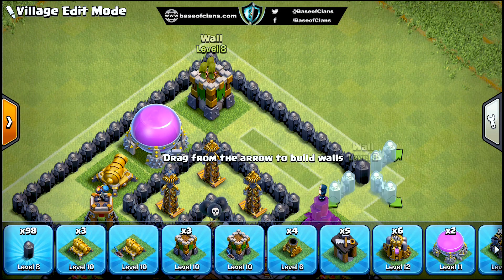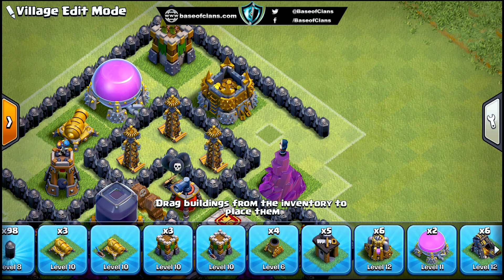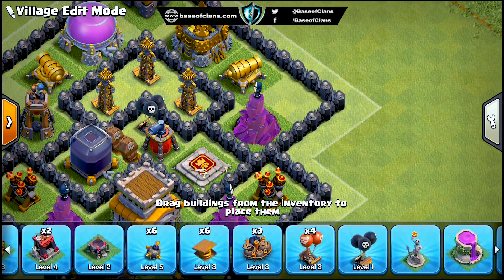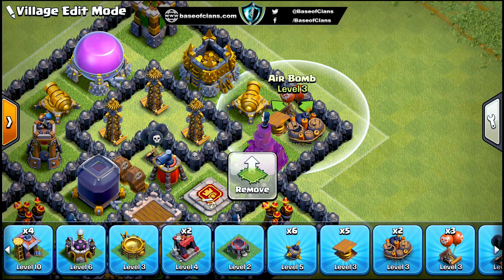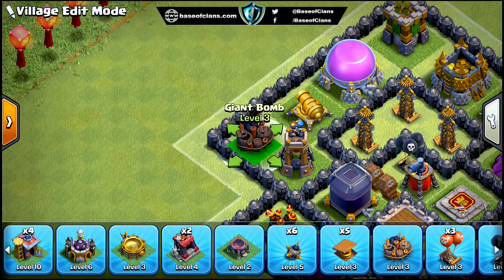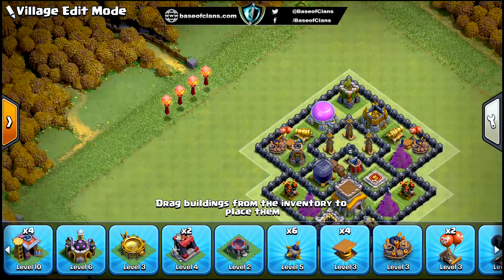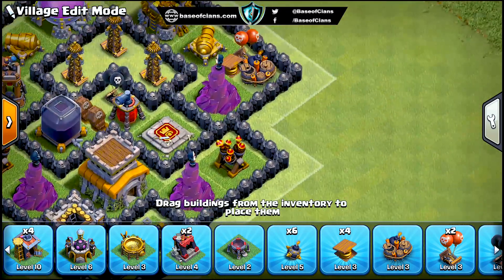All the air defenses and air sweeper are placed far from one another, so that lightning spells cannot take out both at the same time. Dark elixir storage is also guarded with these defensive buildings along with the Barbarian King and tesla farm. All the mortars are distributed in such a way that they can cover the whole base and defend against spamming troops such as barbarians and archers.